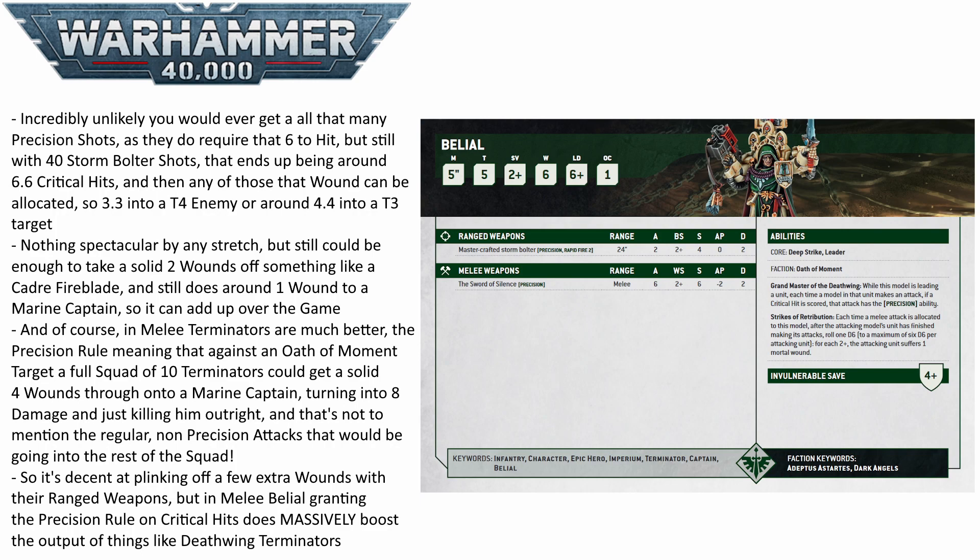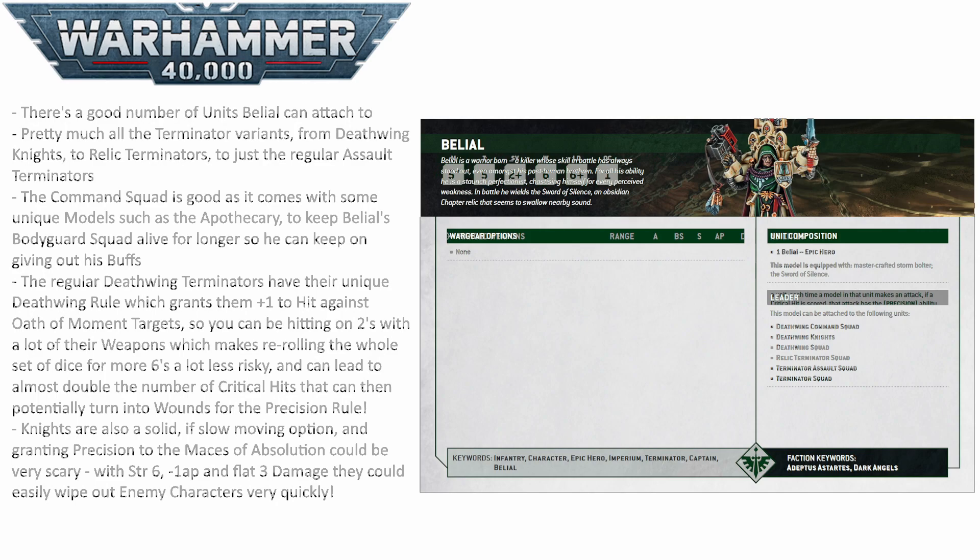When you get into melee it gets even better, because your terminators have power fists and thunder hammers. Hitting on 6s those become Precision, and then wounding on 2s against most Toughness 3 or Toughness 4 enemy characters, you can allocate to that leader again — getting a boatload of Strength 8, -2 AP, 2 Damage attacks into those characters.